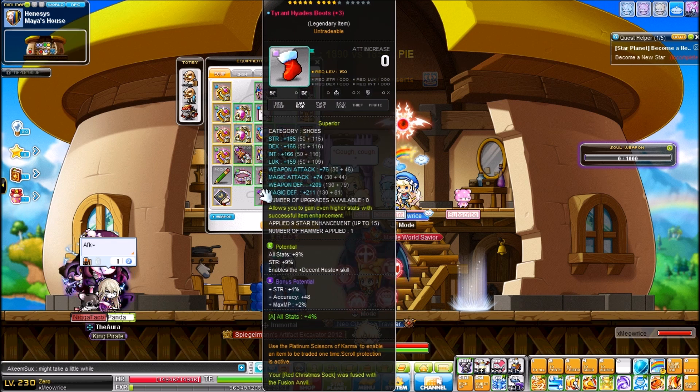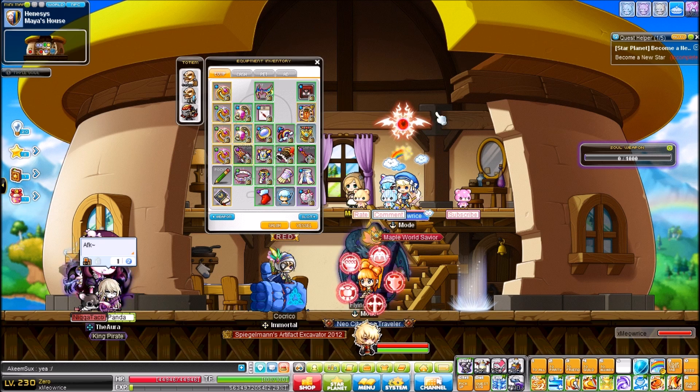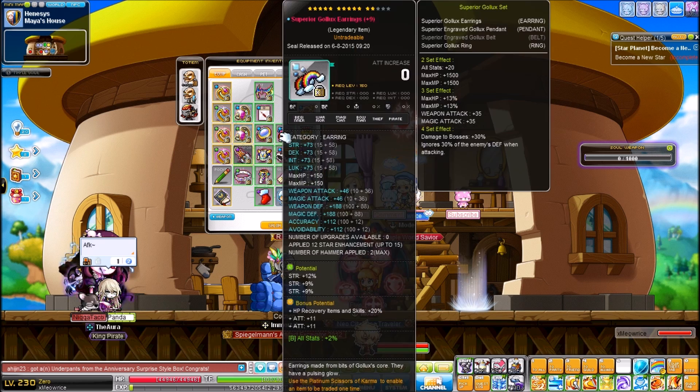My Tyrant Boots — shoutout to Crystal, she hooked it up with the boots and gloves since she's quitting her warrior class. I bought them at unique when they were only 15% strength, and now they're legendary. They already had 4% bonus pot and a 4% all-stat neb. Hopefully I can get them to 21% at some point. They're at 9 stars.